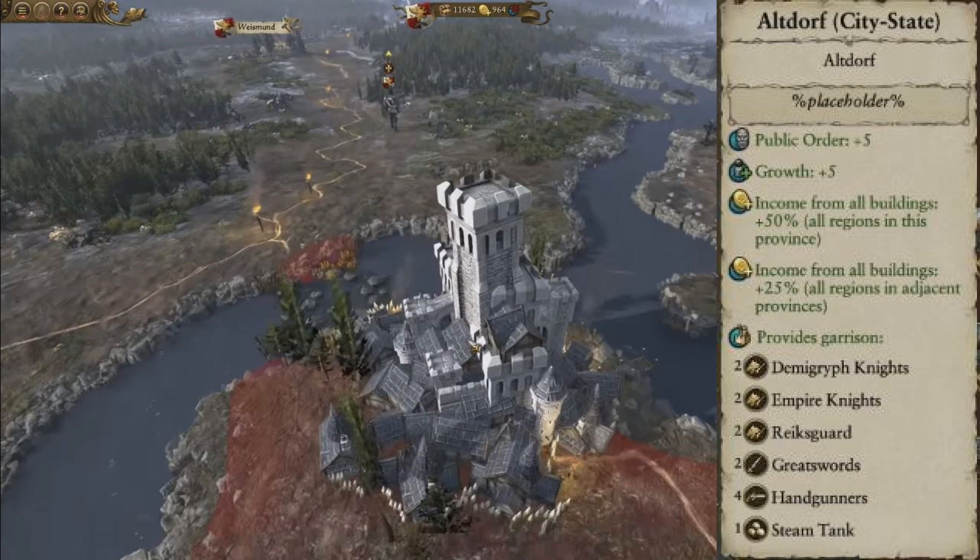Next I wanted to capture some of the high-level stuff — garrisons, for instance. We looked at Altdorf, and briefly they showed the garrison you get there. This is top level, Tier 5 city. You get 2 Demi-Griff Knights, 2 Empire Knights, 2 Reichsguard, 2 Greatswords, 4 handgunners, and 1 steam tank. That's really impressive — garrisons are strong. Also notice the Empire Knights: that's a unit not on the Empire's official roster. So it seems to indicate there are additional garrison-only units, or perhaps state troops will appear later, or it's a unit they're tinkering with to add to the general roster in the future.